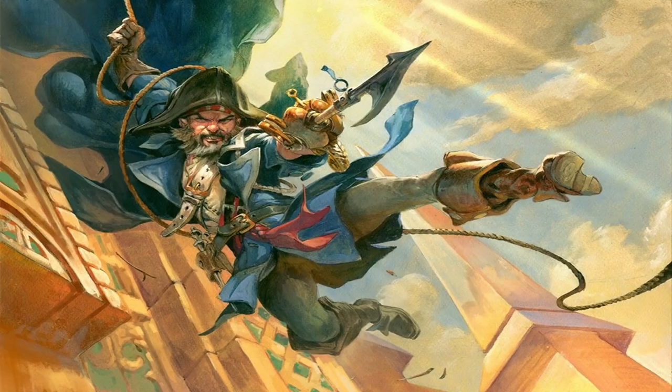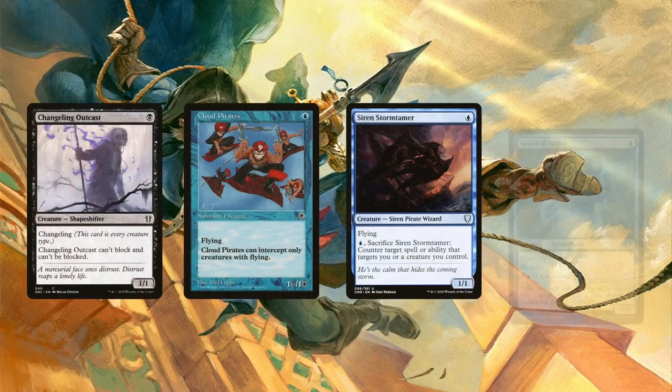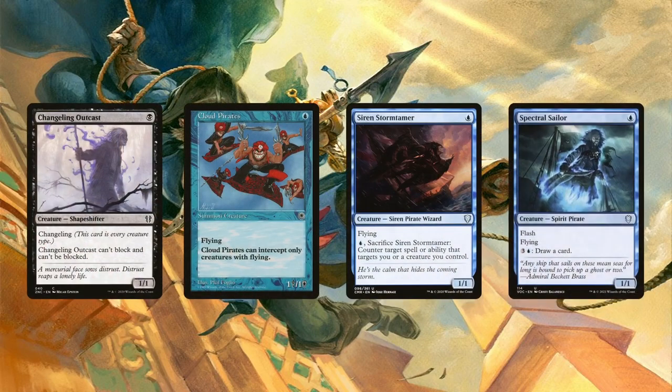As for some of those saboteur effects, Ramirez has one available from the get-go in the command zone — the thievery one. For that, we need to be able to hit our opponents. So how about running pirates with evasive effects? Changeling Outcast, Cloud Pirates, Siren Stormtamer, and Spectral Sailor are the 1-drop pirates with evasive abilities. With these having flying or outright unblockability, there's bound to be opponents we can hit.